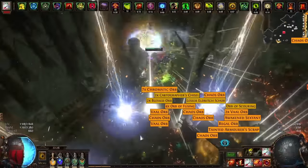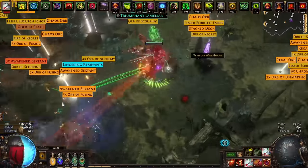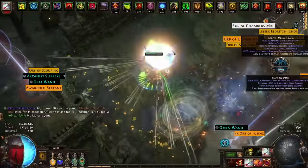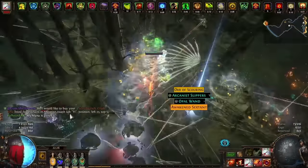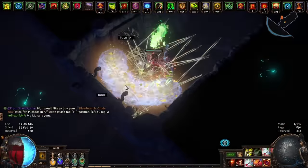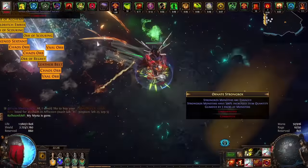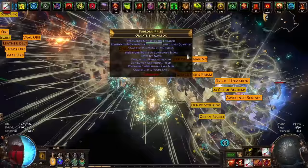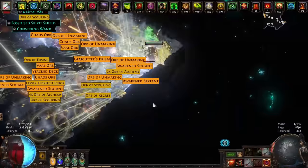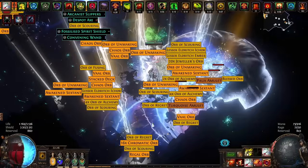I use the following sextants: additional legion, beyond, strongbox corrupted, and 500% increased item quantity from strongbox mobs. For scarabs: gilded reliquary, divination, ambush, plus polished legion. Also, due to the fact that too much currency is dropping, I want to try using a winged scarab. I always use the ambush option from the map device. I make all the maps myself and so far haven't had to buy them even once — I enhance them to 20% quality then corrupt them. Since I can go through all map mods, I accumulate a large number of them. In the favored map slot I have all Burial Chambers.